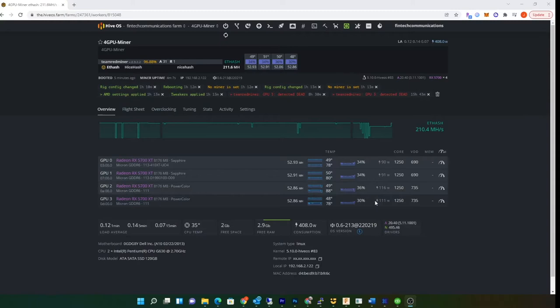I'm going to try to downgrade this card to a non-XT BIOS, so it'll be a 5700 but non-XT, and hopefully it will draw less power while retaining about the same hash rate. Right now I'm not even stressing these or memory overclocking them, so they're kind of low — normally when I overclock the memory I can get to about 55-56 mega hash. I do get some crashes on GPU 3.